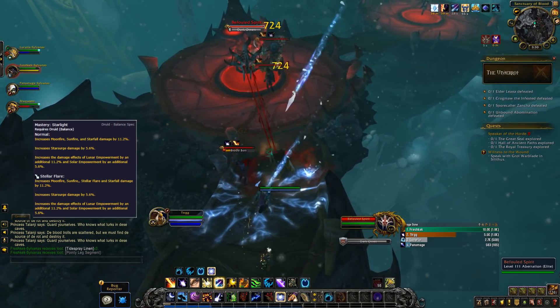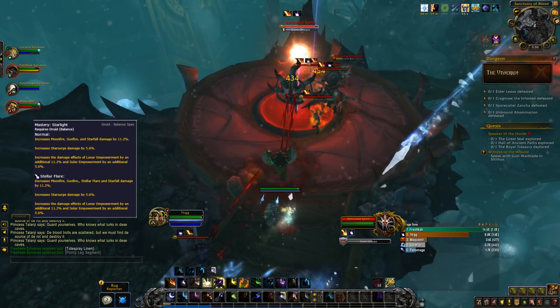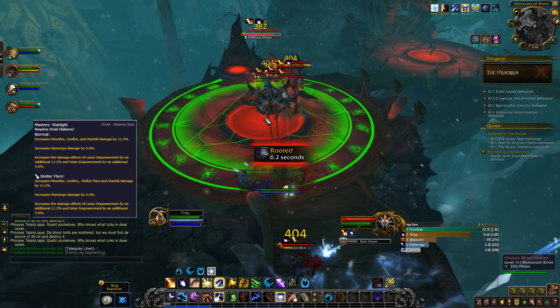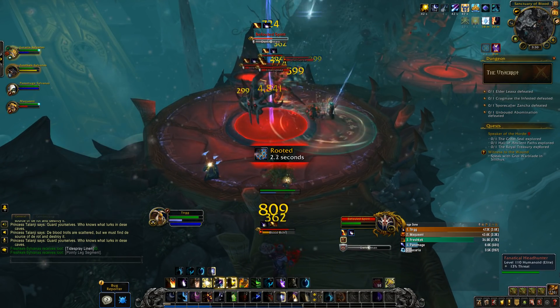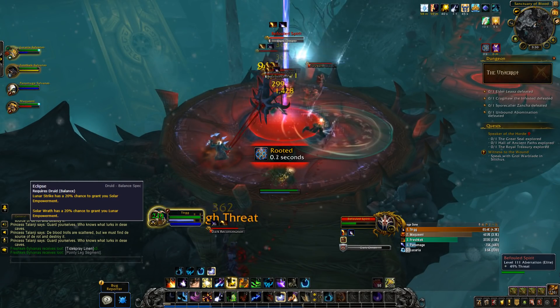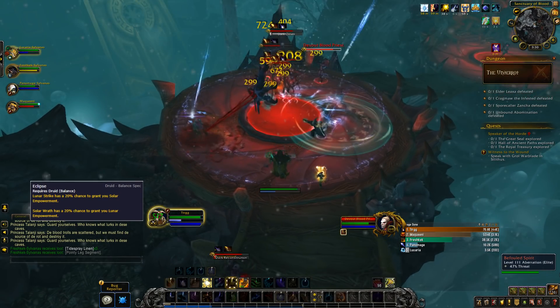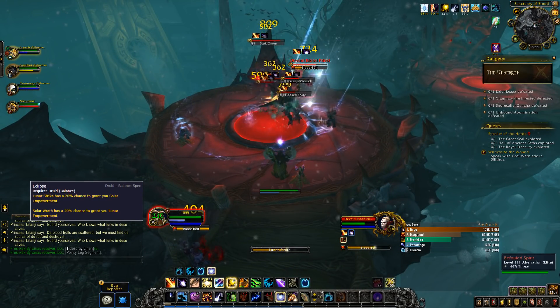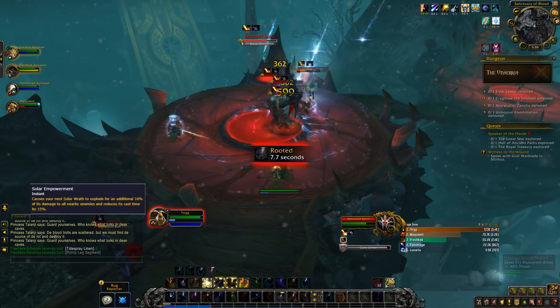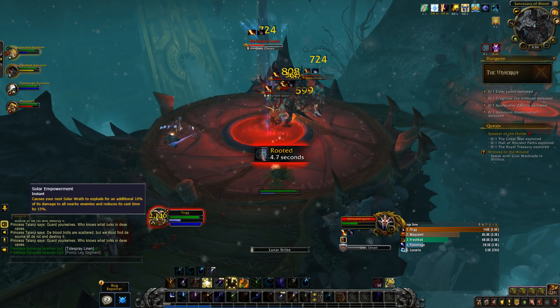Every class has its spec-specific mastery effect. For Balance Druid, this is called Starlight, and it did get changed — no longer being a passive. Instead, Moonfire and Sunfire are directly affected by our new mastery. Next is Eclipse: Lunar Strike has a 20% chance to grant you Solar Empowerment, and Solar Wrath has a 20% chance to grant Lunar Empowerment. Solar Empowerment now cleaves on two additional targets within eight yards for a small amount.